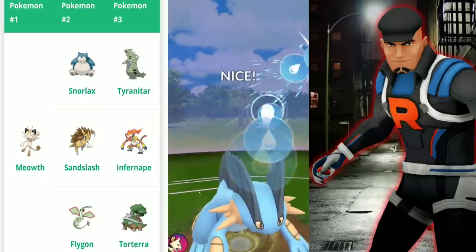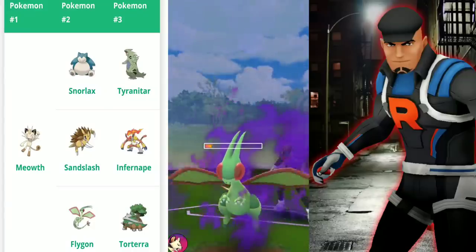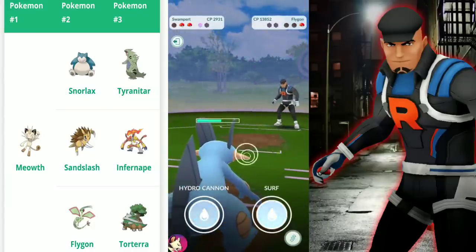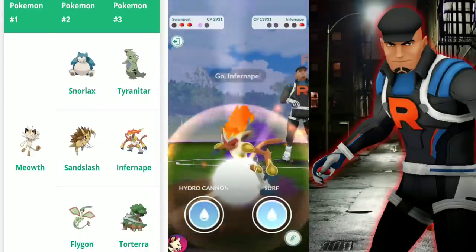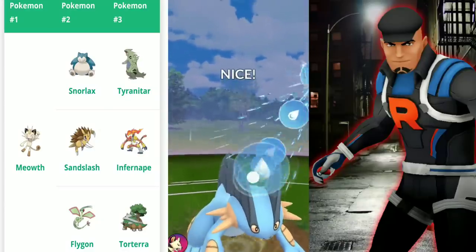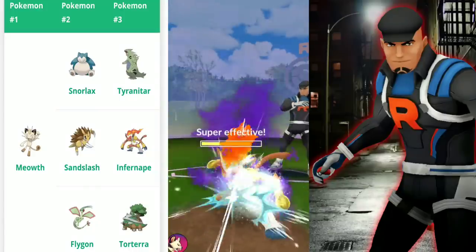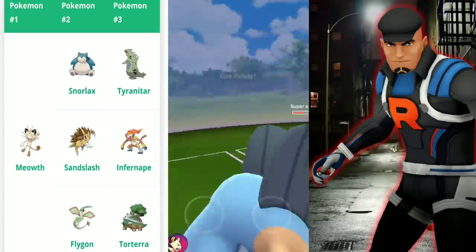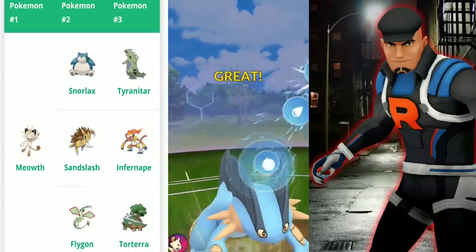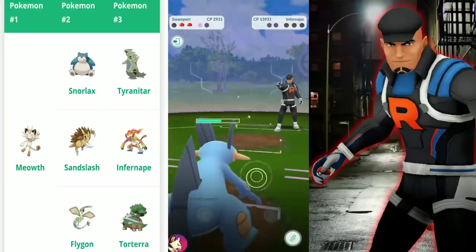If I ran into Torterra at the end, I'd be in trouble, but let's see what he has. We're looking pretty good — finishing it off with Water Guns while it's frozen after the charge move. It's going to be Infernape, which is great. If it was Torterra, you simply switch in Moltres with Fire Spin and Sky Attack — or Overheat works too, but Sky Attack gets you charge moves quicker. I finished with a shield remaining and never even saw my third Pokemon.